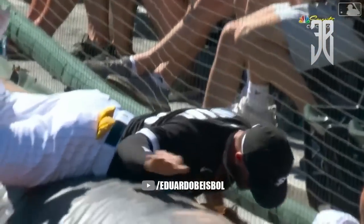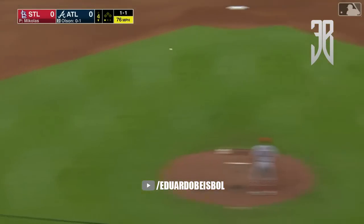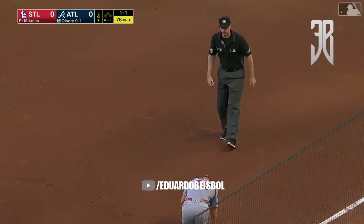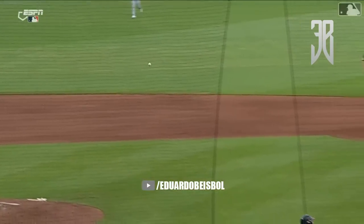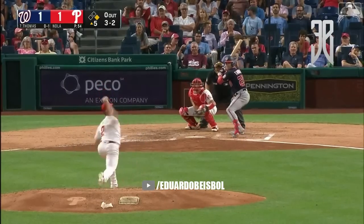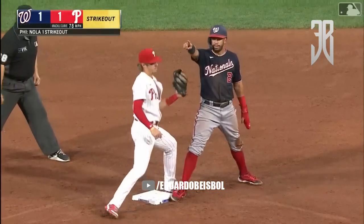He dropped the ball on the transfer. Here comes the half swing — roller to Arenado with a jump throw and Goldschmidt stayed on the bag — what a play on both sides, out number two! And he is out at second base.